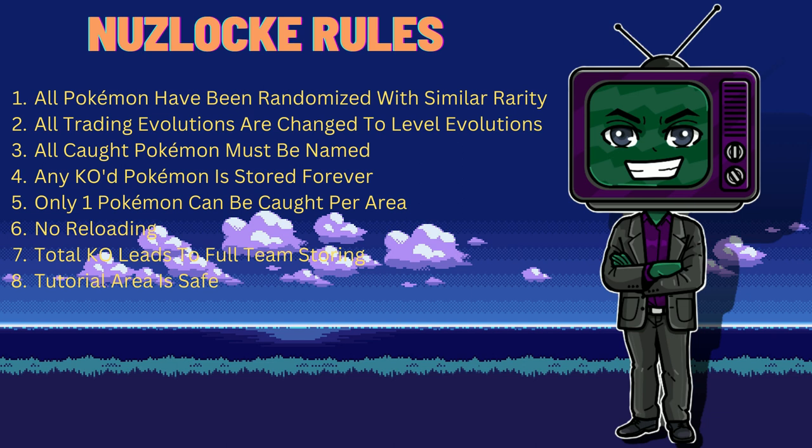Number six: no reloading — pretty obvious. I'll be editing this a lot so it's more viewable, so you'll just have to trust me that I'm not reloading, but I definitely won't be. Number seven: total KO leads to full team storing. I don't like the whole deleting-your-save when you completely KO, but all Pokemon currently on my team would be put in a box and I'll pull out whatever extras I have, hopefully.